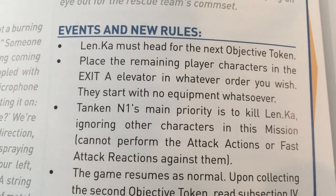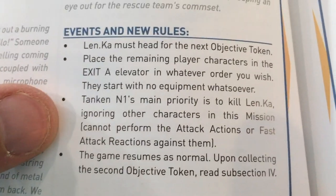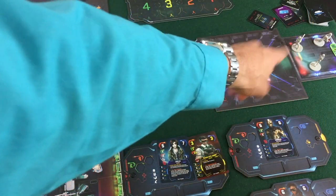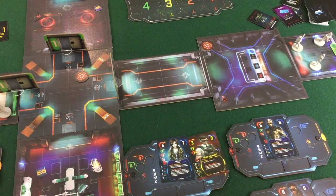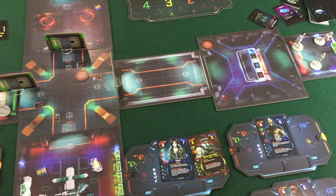Now it says she must head for the next objective token, and everyone else comes in and exits at elevator A. It also says to spawn 'Tanken N1' — an enemy whose main priority is to kill Len.ka — but there's never actually any instruction to spawn one, so I'm not sure what that means. Also, narratively it said they were blasting guards left and right, but then the mission also says they come in with no weapons. I guess they threw them all away. And since the enemy never spawned, there's nothing to stop us from taking as many turns as we want to get to the objective token.